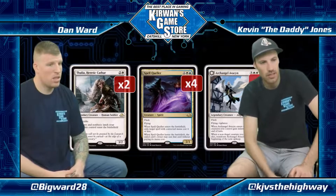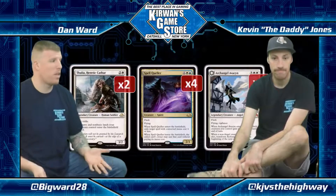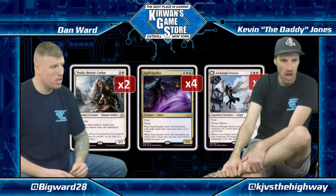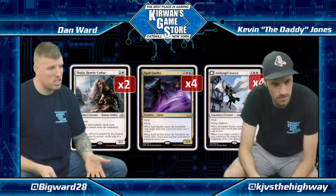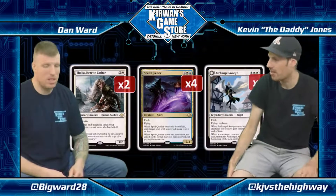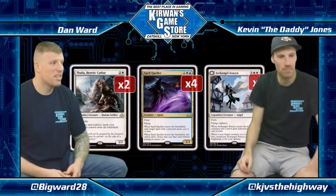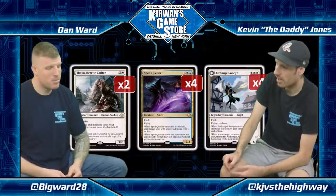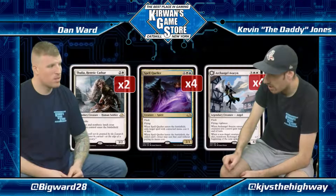Spell Queller and Archangel Avacyn are both four-ofs. Queller — not surprised at all. This was: we need this for Marvel, the matchup is going to be prevalent, we want as many as possible. Avacyn is just phenomenal. Four copies of a legendary card? If it lives you're just going to win, and you want as many in your deck. If it lives you don't really care that you have another in hand, since once you flip it you can always play the other one anyway with the damage trigger to protect your team.